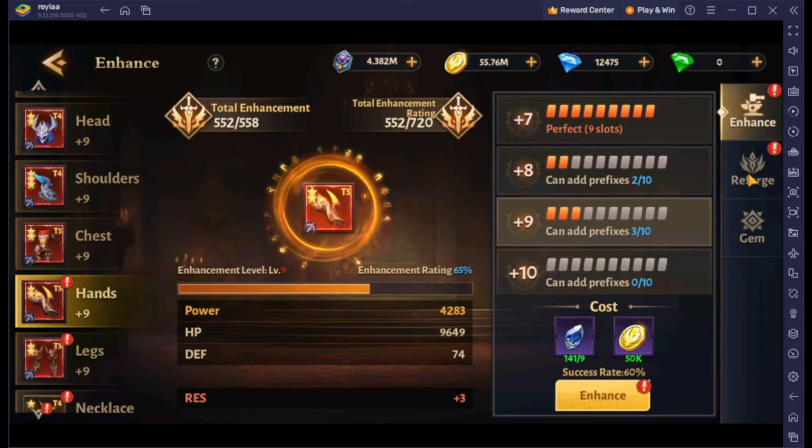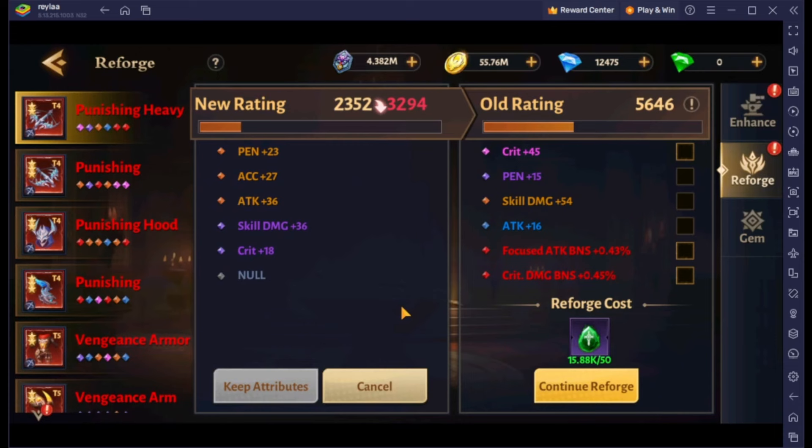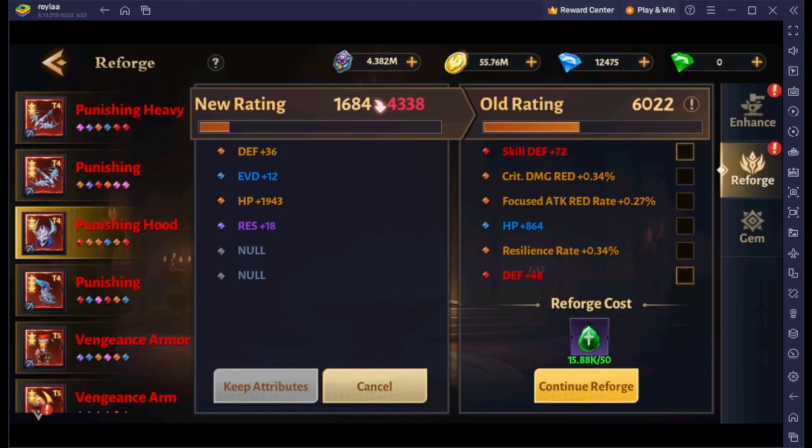The second part is the Reforge. If you have a 2-star item, just do a few reforges to get better stats. But don't spend a lot on it, especially because the 2-star will be consumed when recrafting other gear to make it 3-star, and all the material you used for the 2-star won't be returned.